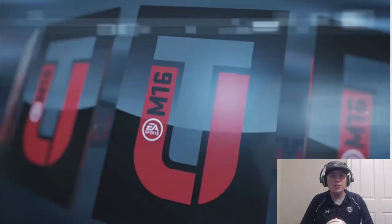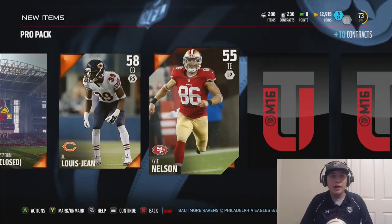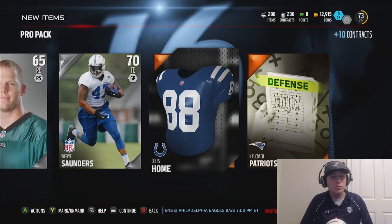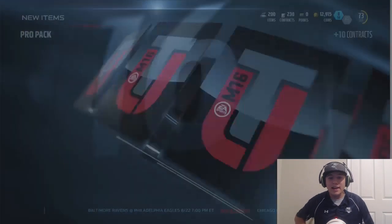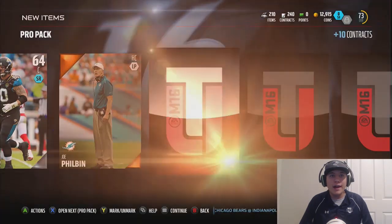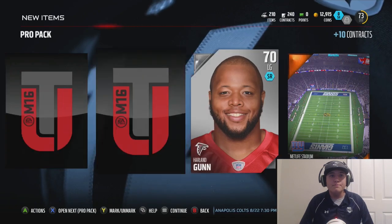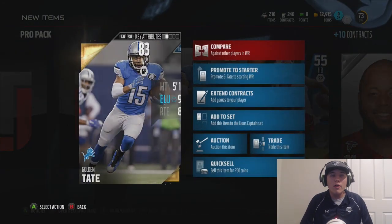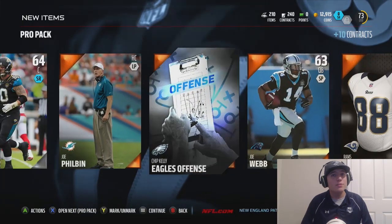Let's back out — how many packs do I have left? We have one pro pack left in this set, but we probably have more than that. We're getting a 76 Alan Bailey who will definitely help out, and we get a Colts uni — never mad about that. We've got six pro packs left. We're flying through these packs — we get a Chip Kelly offense play, and we get a Golden Tate, 83 overall. 87 speed, 94 elusiveness — that's definitely going to help out.